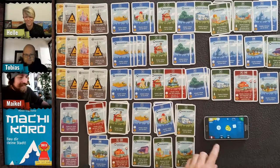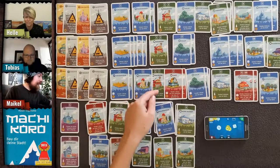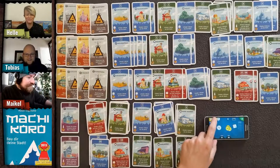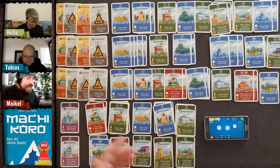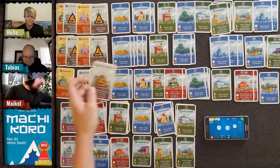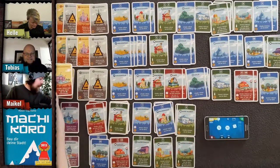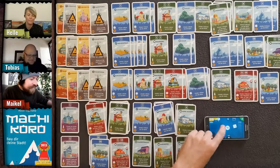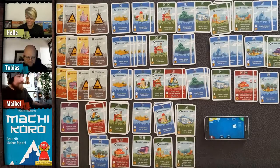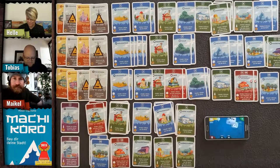My turn — I roll a three, one coin. I've now got ten coins and I know what I'm doing: buying the shopping mall, which will make my coffees even better. All ten coins are gone!